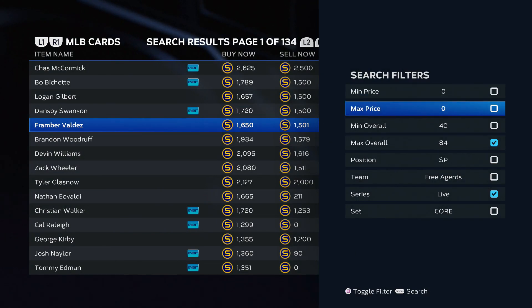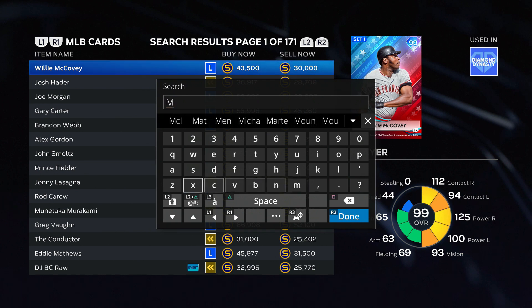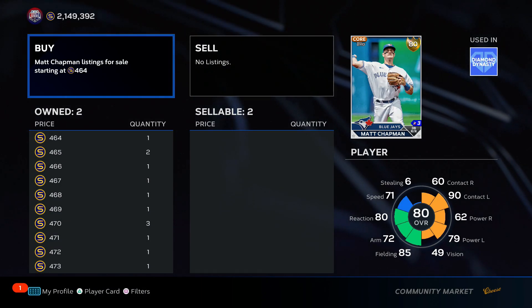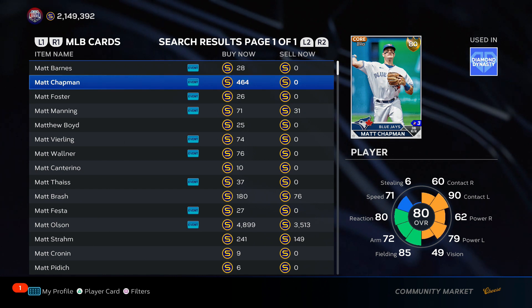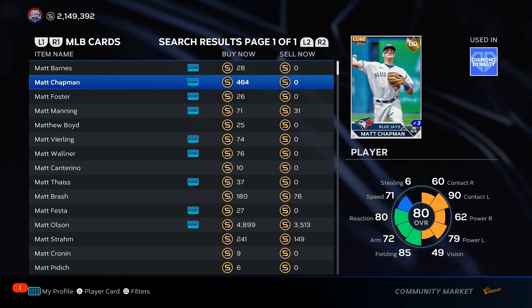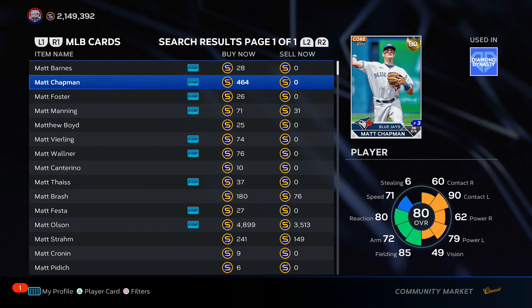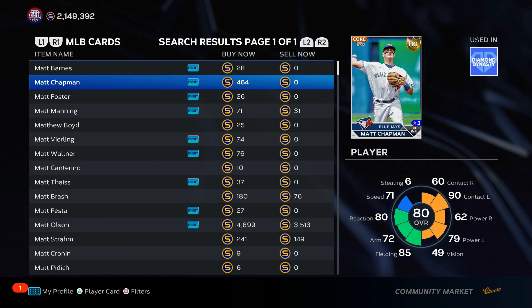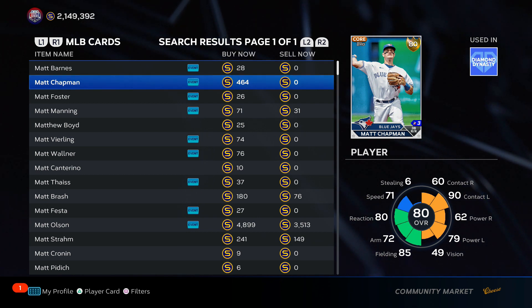The next thing I want to talk about is roster update investments. There was a guy by the name of Matt Chapman — he made me tons of stubs this year. I bought Matt Chapman when he was a 79 overall for around 300 stubs each. I bought roughly 500 of them — that's 150,000 stubs invested. I turned that 150k into almost a million stubs. Matt Chapman went from a 79 overall to an 84, and an 84 quick sell is 1,500 stubs. I made about eight times my stubs on Matt Chapman.